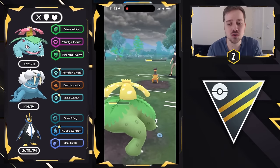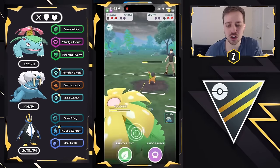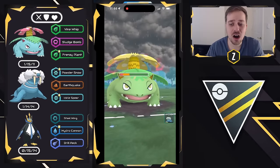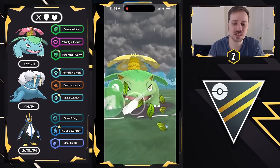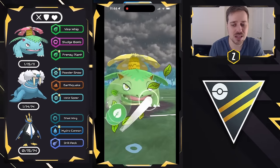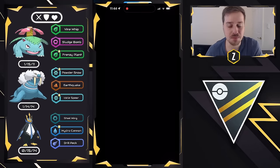Breaking Swipe doesn't do that much damage — it's enough for us to survive. Venusaur has the opportunity to clutch this game; I need two Frenzy Plants to win. I shield the next Breaking Swipe and overload on energy as they go for one more Breaking Swipe — we know we can survive this. We get to two Frenzy Plants in time, knocking out Heliolisk, and Poliwrath coming in is low enough that even with debuffs from Icy Wind and Breaking Swipe, this Frenzy Plant is enough to knock it out. Good game, very well played — Venusaur is very strong in this meta.